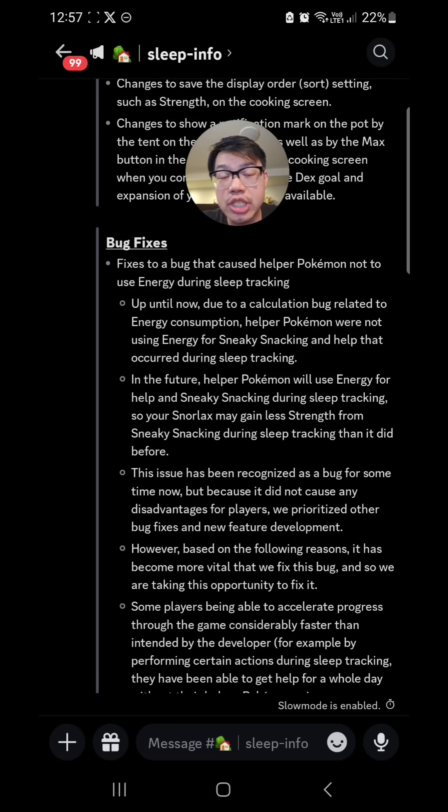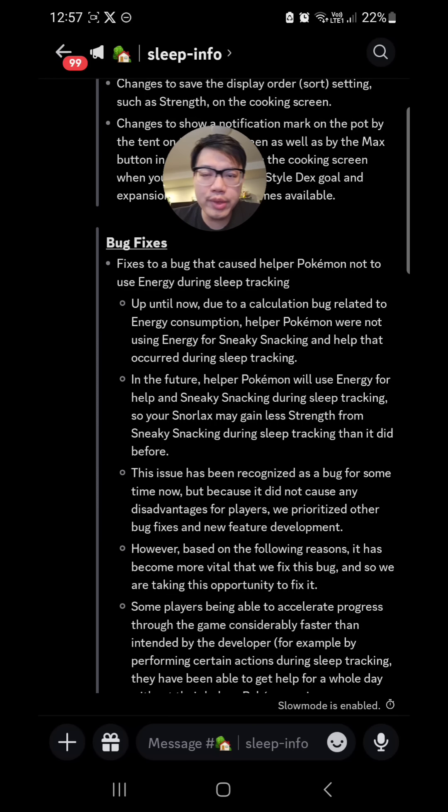Number one is energy changes. Before this update, how energy works is that whenever you start tracking sleep, your Pokemon team's energy gets halted and they farm at that efficiency. If you're at 100% energy, you're farming at about 2.2 times the rate you would at 0% energy. So if you go to sleep at 0% energy, your team will farm as if at 100% energy. Then when you wake up, you recover 100% energy, which gets added on top of what you started tracking sleep with.